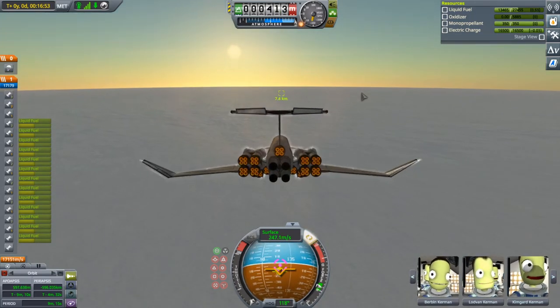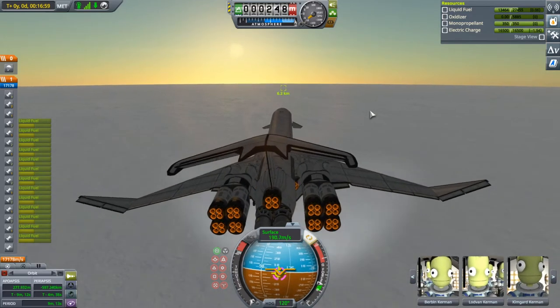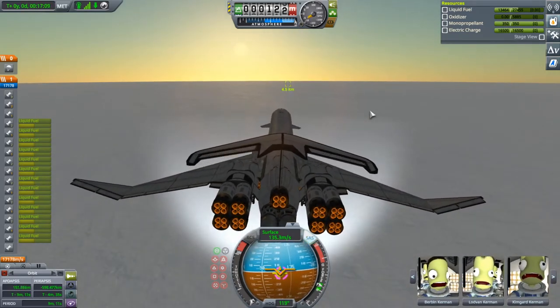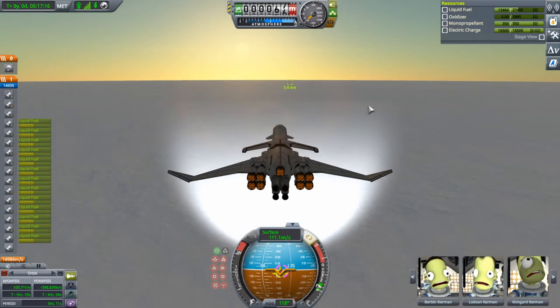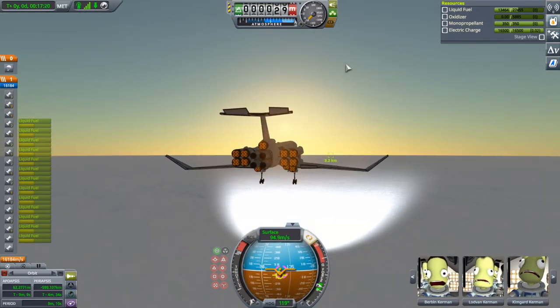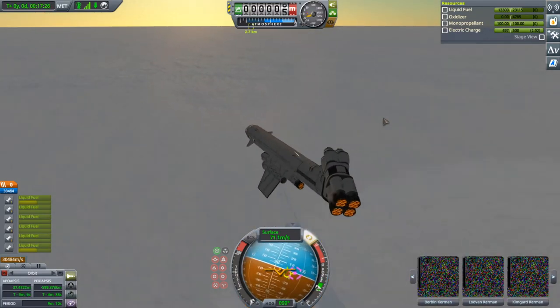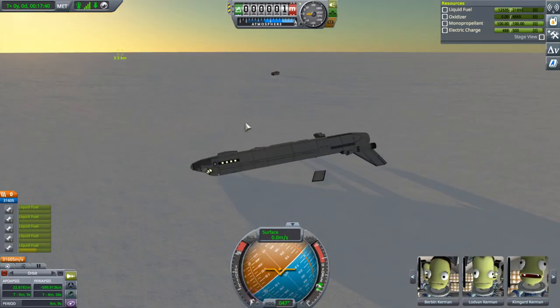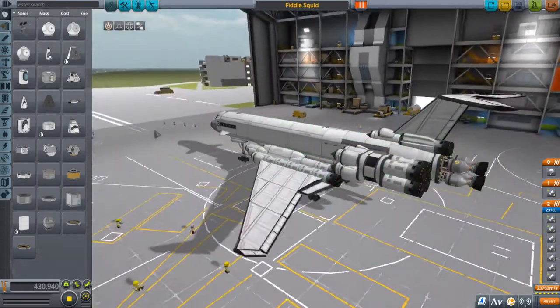We've only got about 500 feet of altitude — less than that now. Deploy the gear obviously. Raising the nose. We have too much speed. I intentionally pitched the nose down and back up to try to cut some speed. We're coming down now — that's going to be a hard hit. They may or may not die. Everything's fine. How far did we get? 2.5 kilometers — exactly at the edge of ground loading distance. That's hilarious.